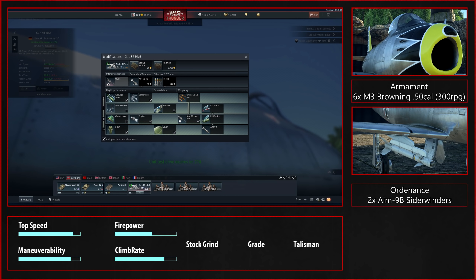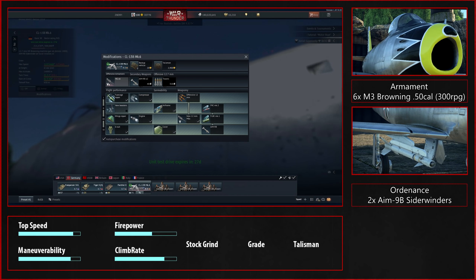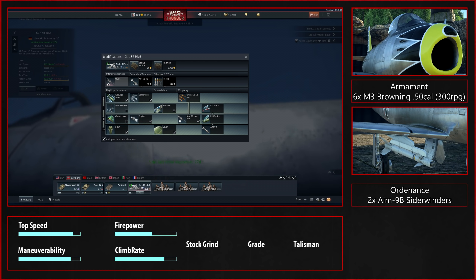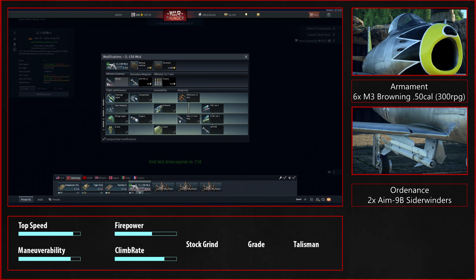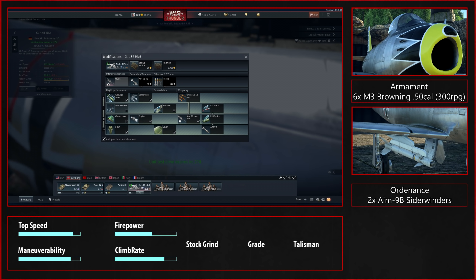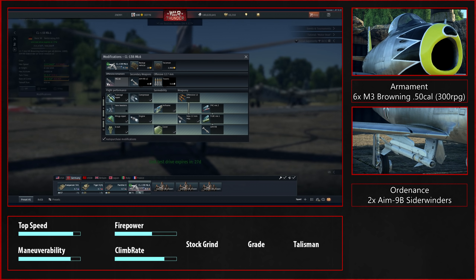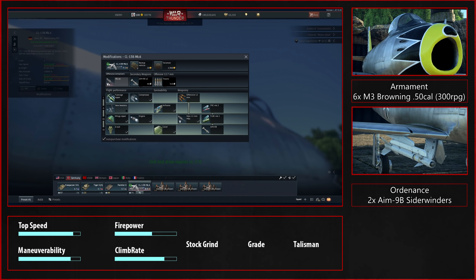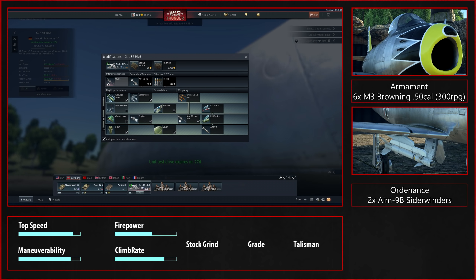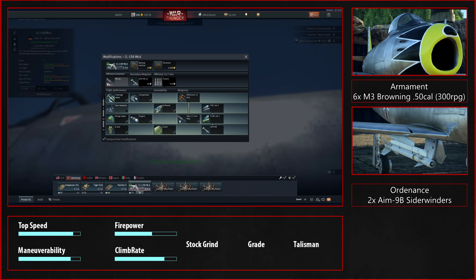I tried all the different belts for the 50 cals and didn't feel much difference, so start with the compressor as always, because the belts aren't that important. Then I'd go with the rocket, because if you need to ground pound it's worth it — you won't need the boosters, and the airframe does very little to the performance. Then go for the engine as always, then go for either the wing repair or the bombs depending on whether you want the missiles or not. The wing repair does add a substantial amount to your performance.